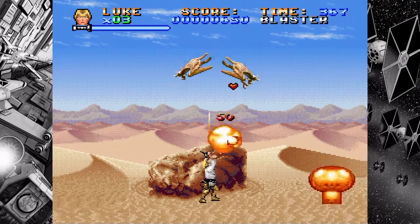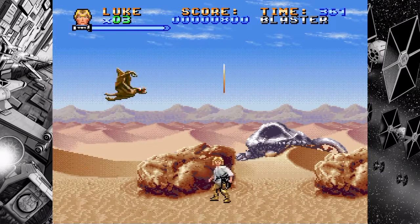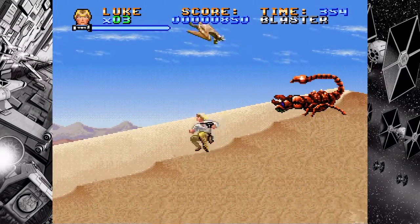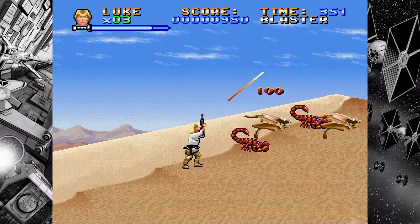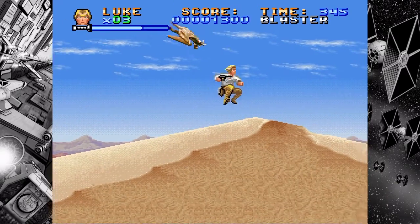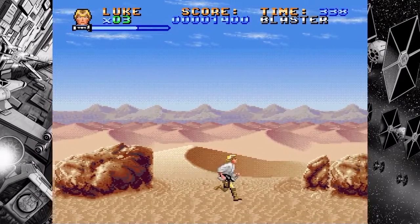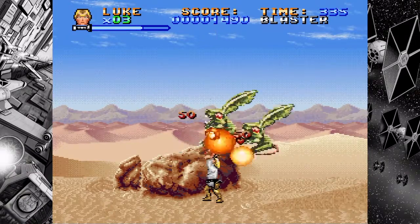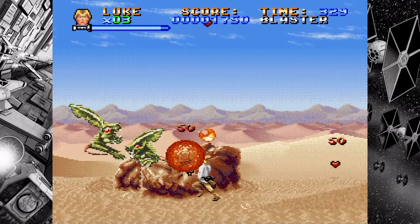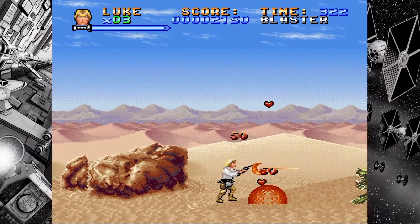I've discovered it's best to just keep running and not stand still too long. Unless you're running low on health — then you can refill. Enemies do drop power-ups: little red hearts that fill up your health, and you'll also find some gun upgrades. This is actually a great spot to get your health back because enemies keep respawning right here, so you can figure out little tricks to restore health. And I found a little secret over here.